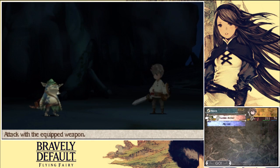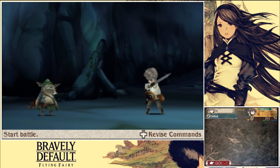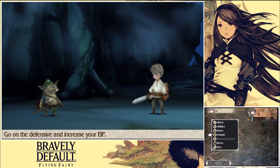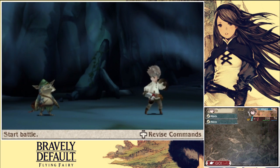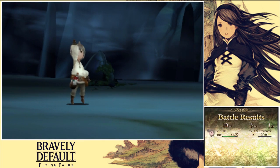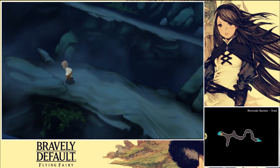All right, getting a bit better with this fighting now. So basically you get Brave and Default — Default is basically defending, so I'll defend this attack. And you get plus one BP, and this BP can be used to use your Brave attack — you can attack twice. It's actually pretty cool. You can save up quite a bit and then get a couple of attacks going, or you can just go straight for Brave and then go to negative, and then you can't do anything — high risk, high reward as the demo said.